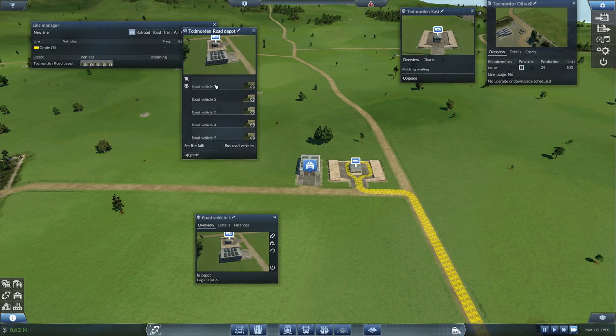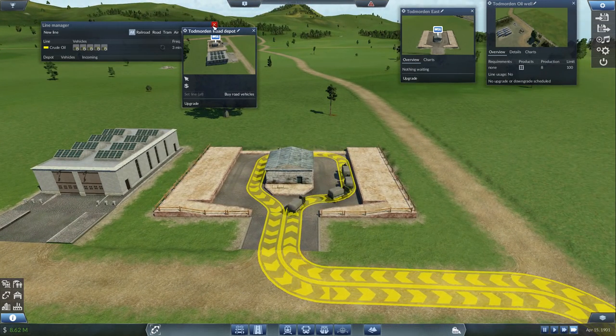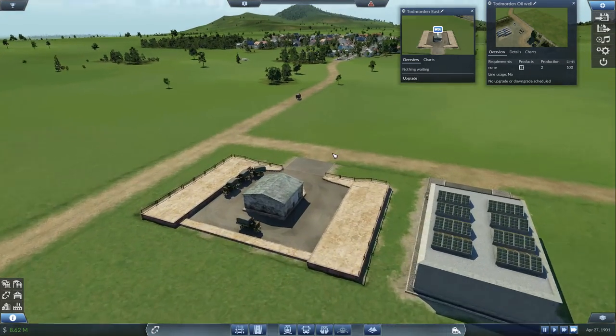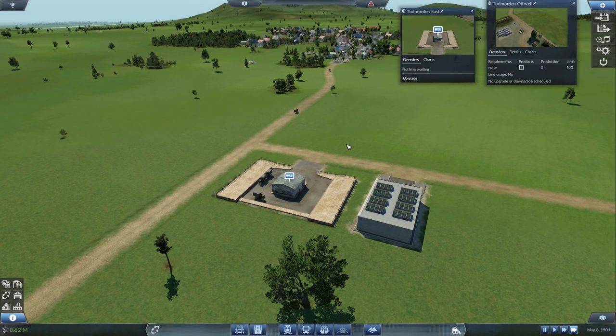They're all in here now. We can set the line for all of these to crude oil and they will immediately head out. They will head to here first. They will automatically space themselves out - there will be a bit of a pause, the next one will go out, a bit of a pause, the next one will go out. They are immediately costing us money, but that's fine - we will soon be earning money.